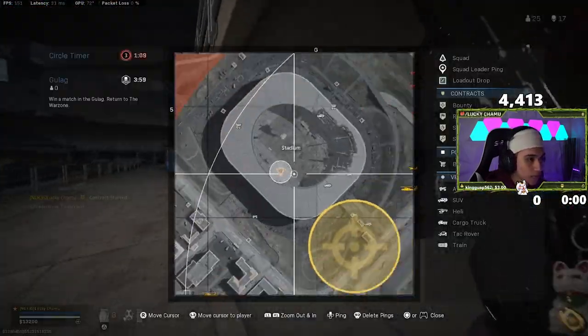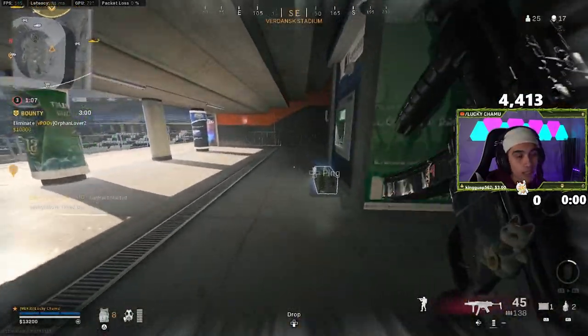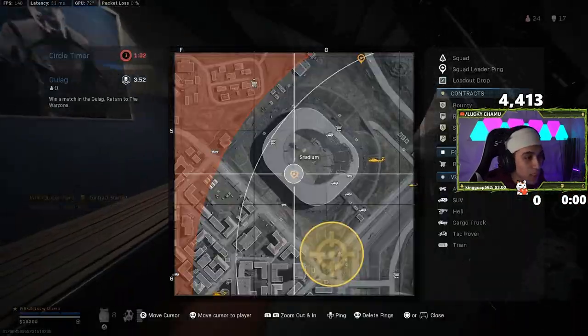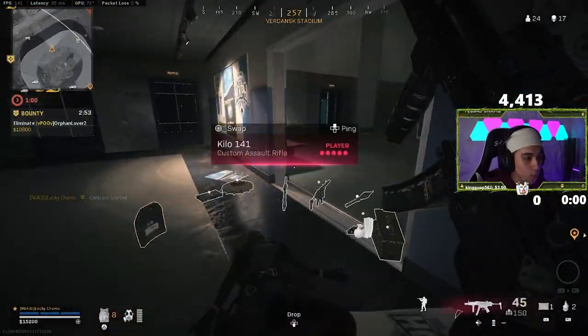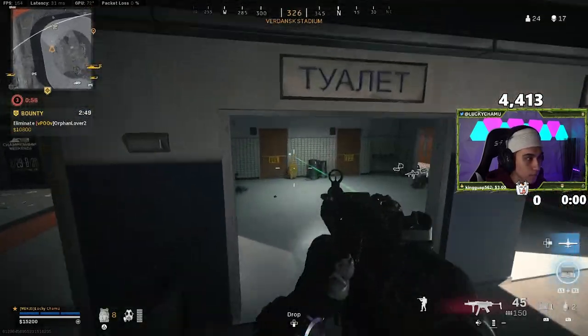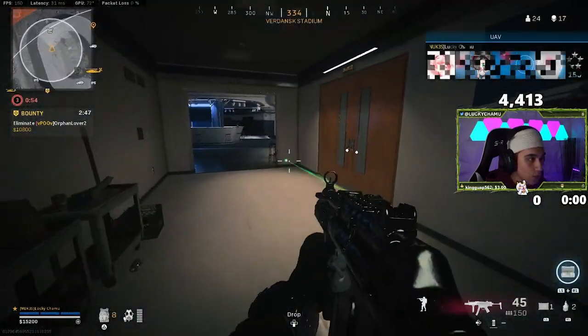We're playing in front of us — there's no buy station. Let me ask you this: in this particular scenario, do you guys go back for a UAV or do you guys go play the bounty pick? And I'll tell you why I do one or the other. Oh, another UAV — let's go ahead and pop this just so we're clear on our rotation.